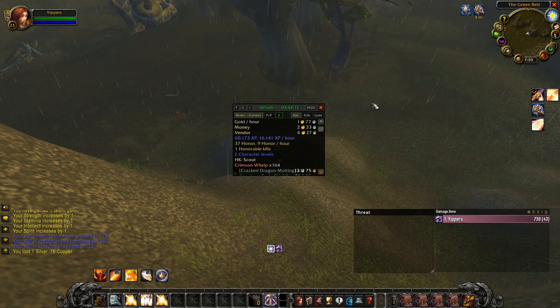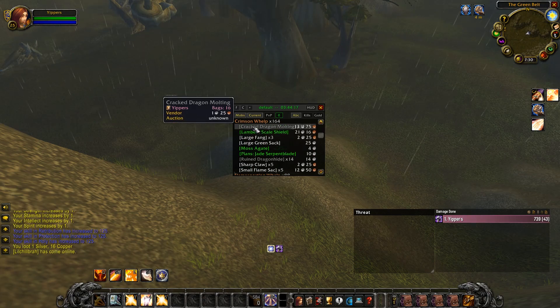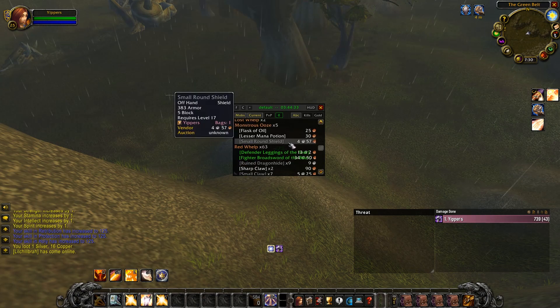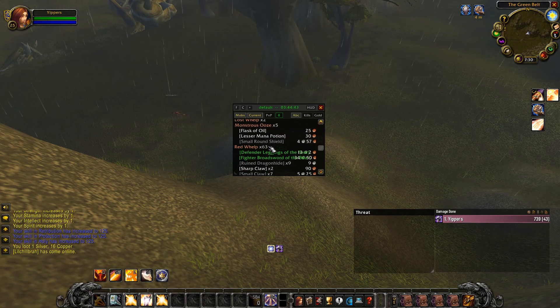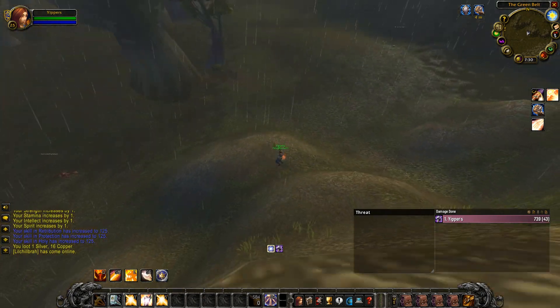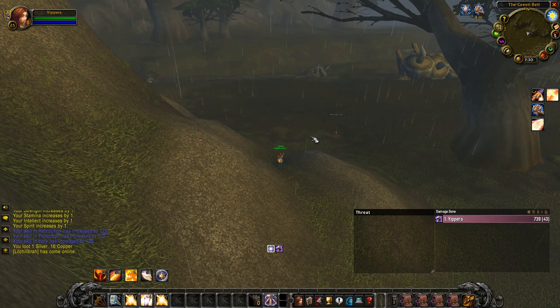We're trying desperately to get this pet. Tracking our kills: we are at 164 crimson whelps — Wowhead puts the drop rate around 1 in 300, so we've got a bit more to go. The flame snorting whelp is around 1 in 200 and we've killed 88. The red whelp has a much smaller drop rate according to Wowhead, so I've been avoiding them a bit. The levels are coming fast and the grind's been really enjoyable — hoping next check-in will be with a pet.